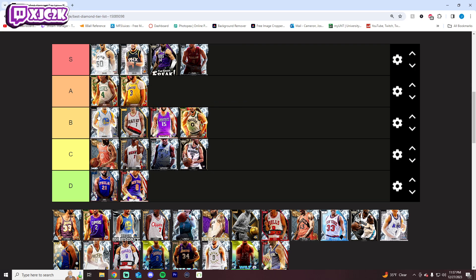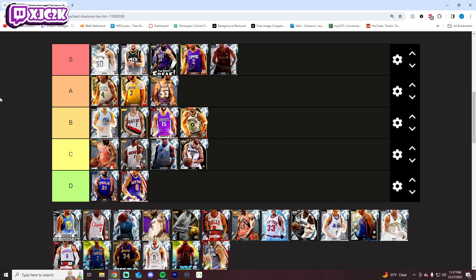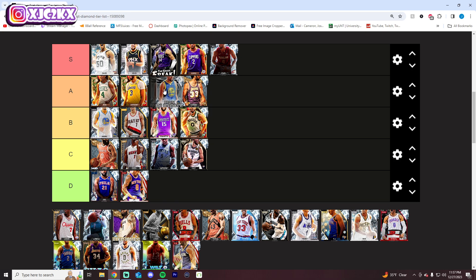Going to go A for Jrue Holiday — I would almost argue S tier for Jrue, legitimately. I'm that high on the card. I really like him. He's super versatile, absolutely incredible defender, and pretty good offensively too. I'm a fan. Kareem gets A tier because he's 7'2" with the inside ability and can still shoot the ball pretty well. Kawhi goes S — 6'7", shooting guard, small forward, can defend all five positions pretty much. Offensively he's very solid with good shot creation ability. Very, very good card.